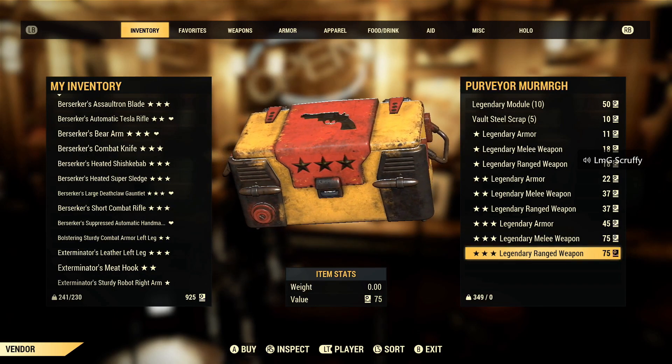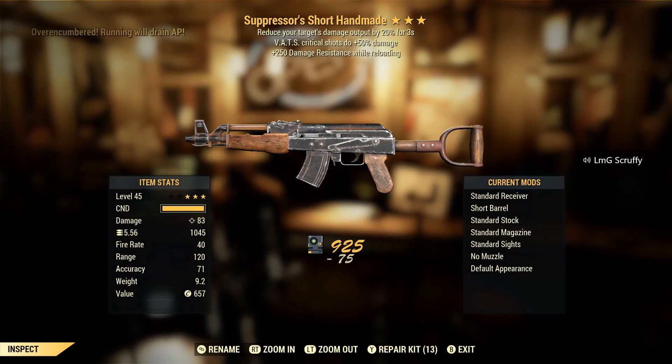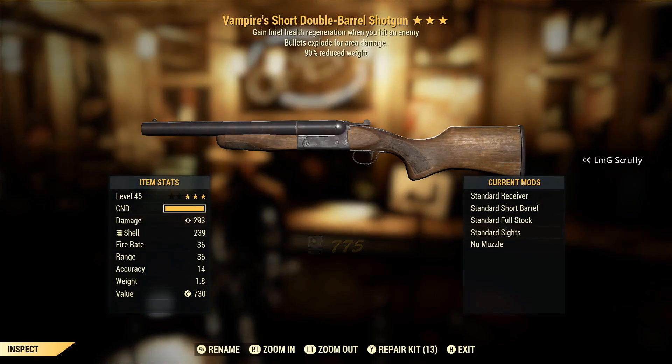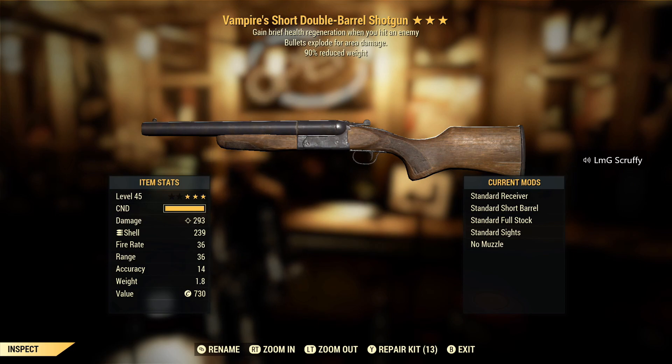I understand the Bloodied faster fire rate grenade launcher can be one of the best DPS weapons in the game if you have an absurd amount of ammo for it. But as much credit as I give them — not a good Handmaid. Vampire's explosive reduced weight — I love that on a double barrel shotty. I'll give it a try. I'm going to say it's a decent find — it sounds like a great find rate, you could almost put that onto something else and be happy with it.